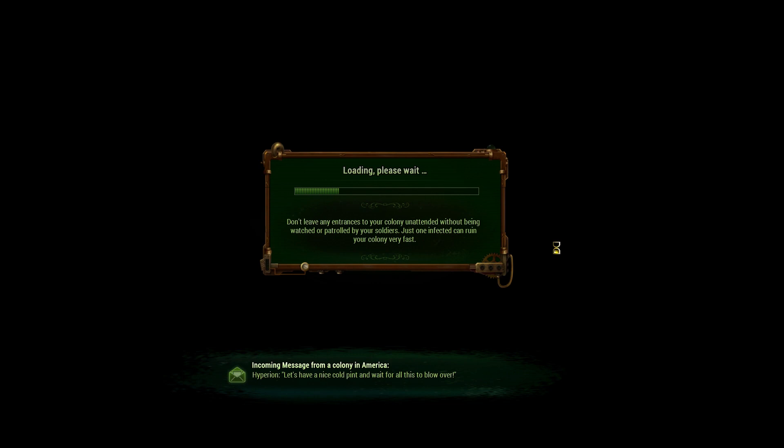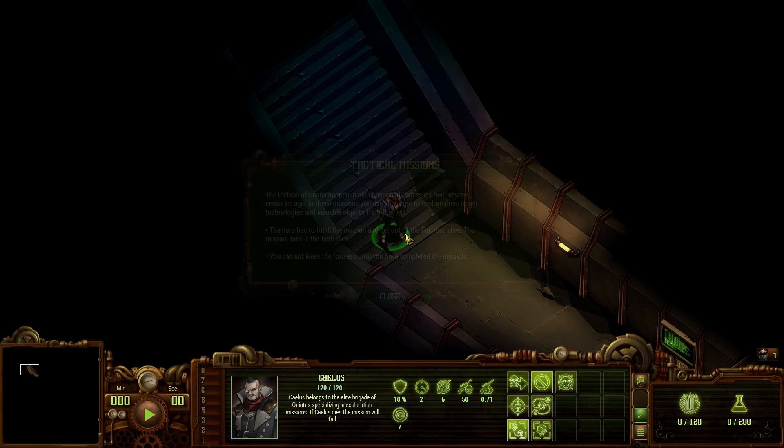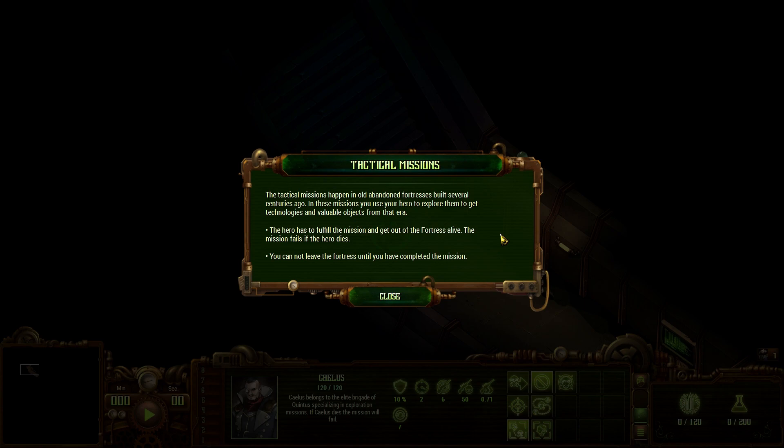The tactical mission takes place in old abandoned fortresses built several centuries ago. You use your hero to explore them and get technologies and valuable objects from that era. The hero has to fulfill the mission and get out of the fortress alive - the mission fails if the hero dies. You cannot leave the fortress until you've completed the mission. Succeed or don't come back, basically.